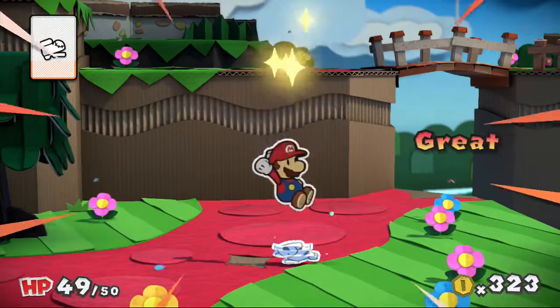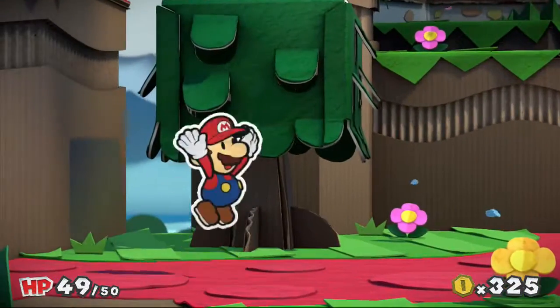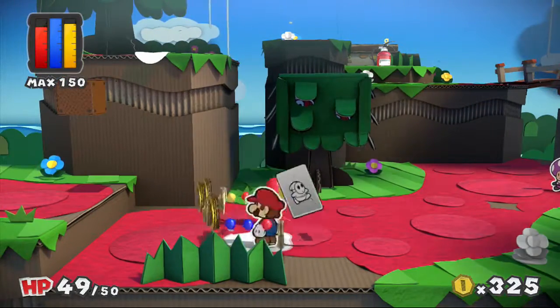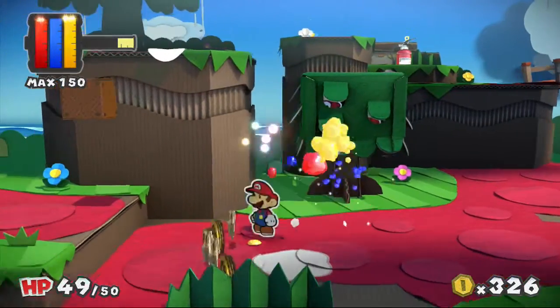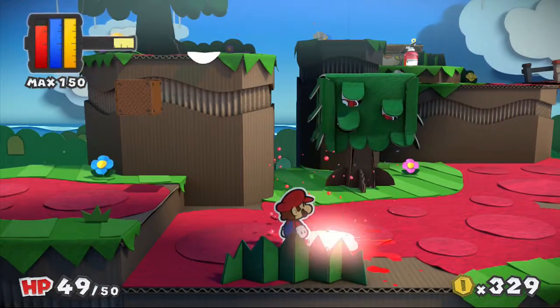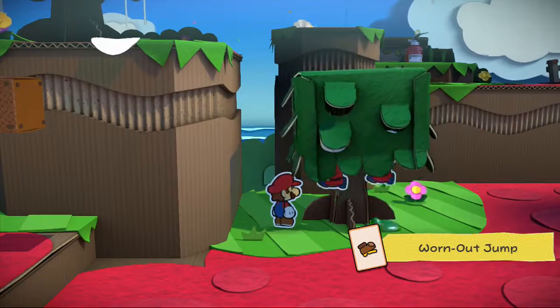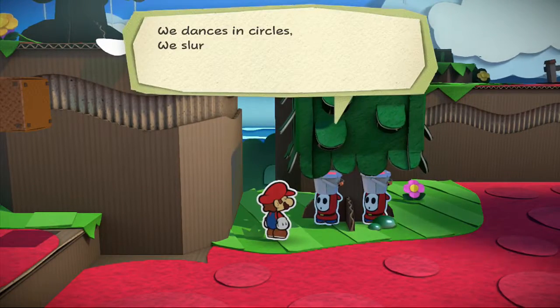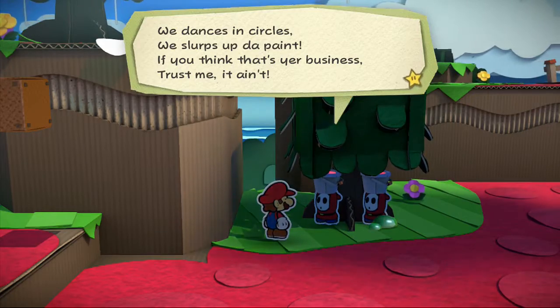I like how they basically have built-in life bars — it looked like all of his paint was gone in the first stomp, which is kind of weird. Hello, yellow shy guy — is that like a friend or ally kind of thing? I doubt it. Why the hell would a shy guy help me? I wonder if there's a limit. I see you guys in there. 'We dances in circles, we slurps up the paint — if you think that's your business, trust me, it ain't.'